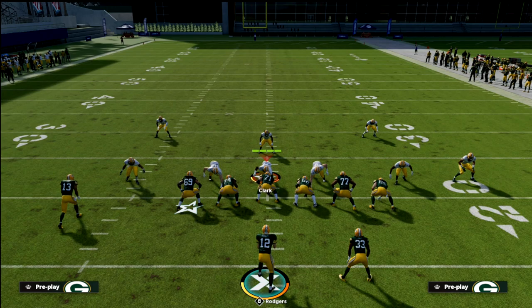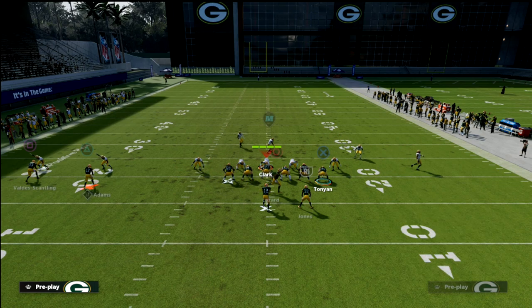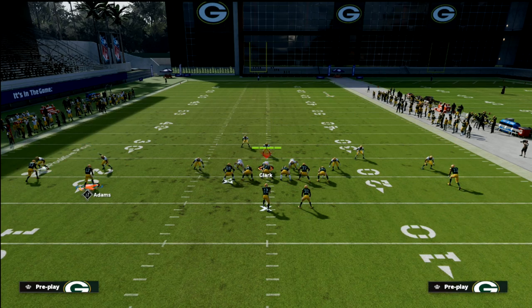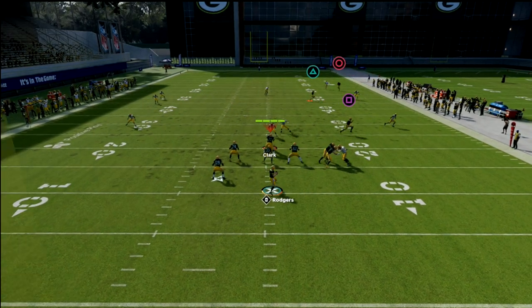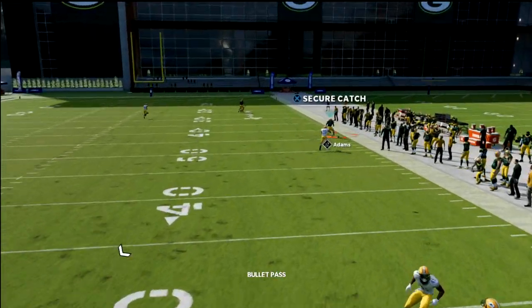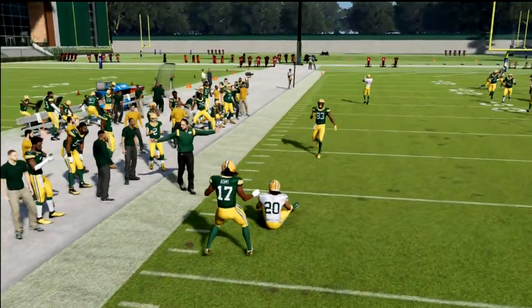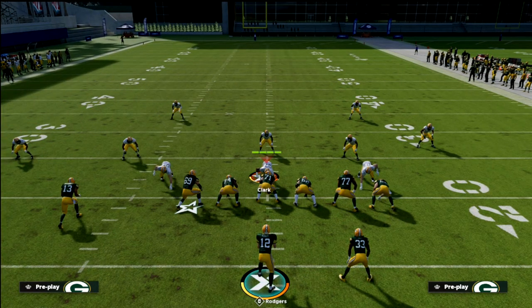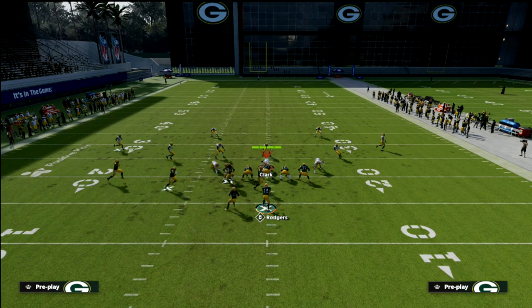If I were to run the same concept to the opposite hash, you're going to see that against the 30-yard cloud I'm going to struggle a little bit because I don't have the same amount of space to get this over the top. What you ideally want is to run the crosser just outside the numbers — the fact that I'm just inside the numbers can be problematic. You see that's a click-on pick right there; it's just not enough horizontal room to throw that consistently against this coverage.